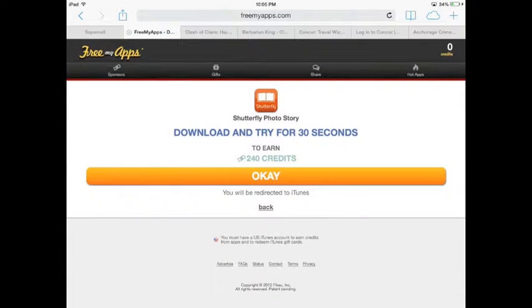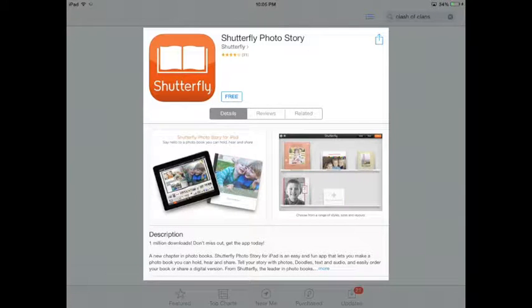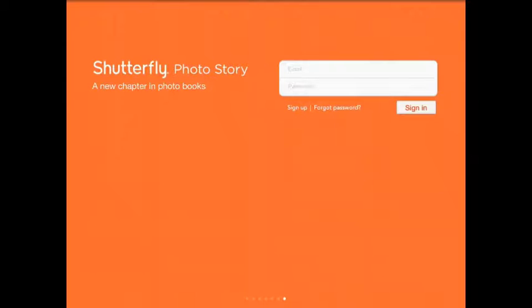It's pretty simple. All you do is select the apps, download the apps, run them for 30 seconds, and then you get points for it. Cash those points in for prizes — very simple. We'll kind of walk you through it here.